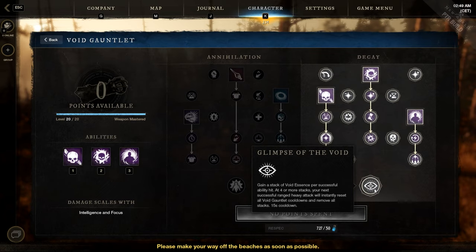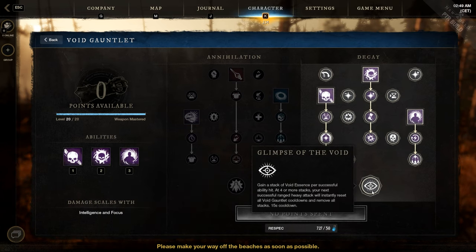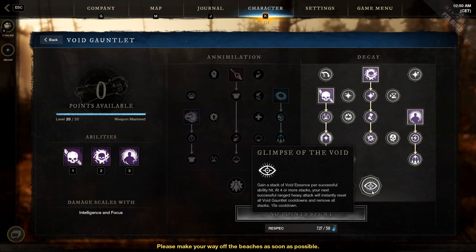The ultimate passive: Glimpse of the Void. Gain a stack of Void Essence per successful ability hit, similar to Voidcaller. At 4 or more stacks, your next successful ranged heavy attack will instantly reset all Void Gauntlet cooldowns and remove all stacks, with a 15-second window. So we need to land 4 ability hits, then we basically reset all our Void Gauntlet cooldowns.